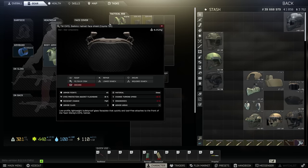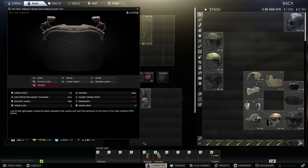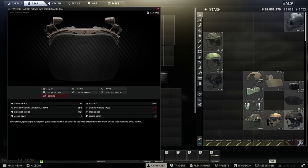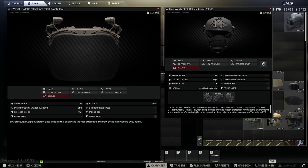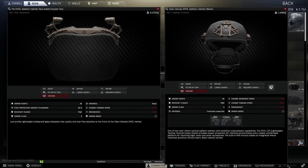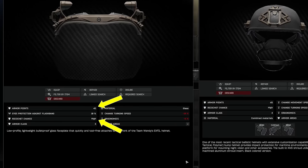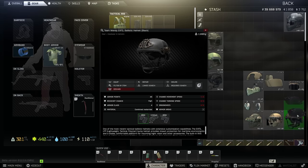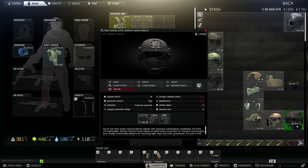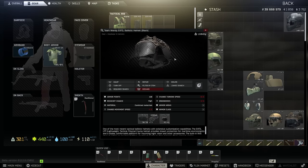Now that we've covered the Multi-Hit face shield, the other one is the face shield for the Team Wendy X-Fill ballistic helmet. It's very important to remember this only fits the black variant of the X-Fill, which is why it's usually so much more expensive than the tan version. It is statistically a little better than the Multi-Hit — high ricochet chance rather than medium — and has 45 durability instead of 40 for both the face shield and the helmet versus the Airframe or Fast MT. You can get ear covers for this one too that work with headsets, so functionally it's very similar to the Airframe but slightly better overall.